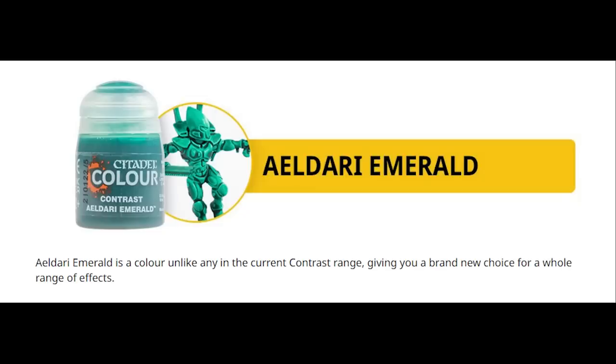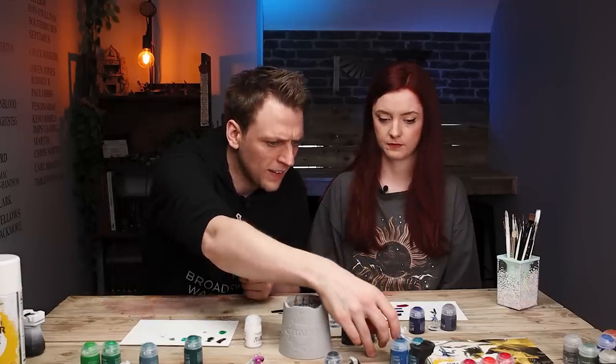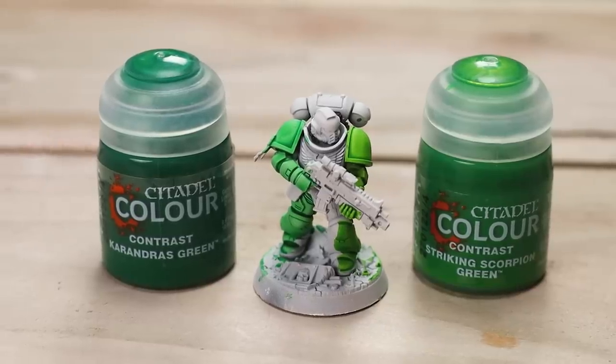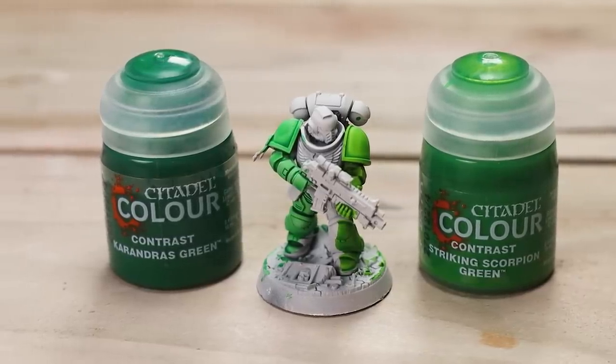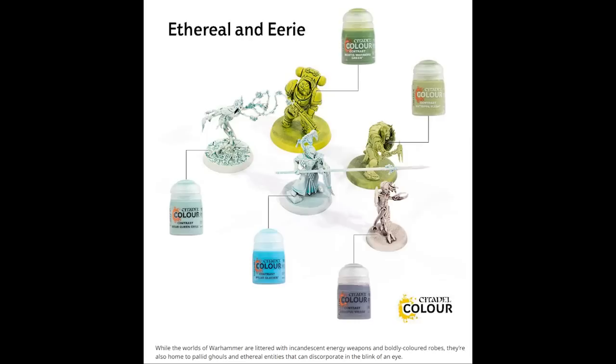Some of the ones I really liked were these more unexpected colours. Eldaria Emerald is a bright green — it looks a bit like Croxigore Scales but brighter, though I don't see myself using it often. The real 90s vibes go to Karanderas Green and Striking Scorpion Green — these are actually shaded really nicely. Overall I like them and I think they've filled in the holes of the contrast range we didn't have previously. There were no bright contrasts before — we've always used the dark ones, the bones and browns for pouches and things.